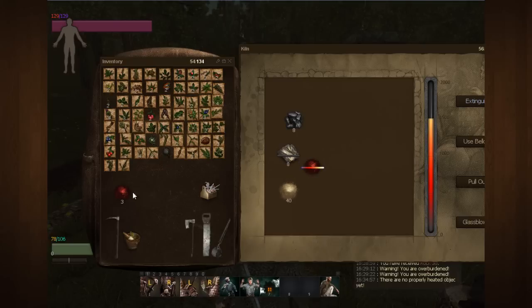I need 20 mortar for my bloomerie, so I'm quadrupling the recipe and throwing all this stuff in. I'm going to go ahead and use the bellows. You can use charcoal in the kiln — that's what I would suggest.